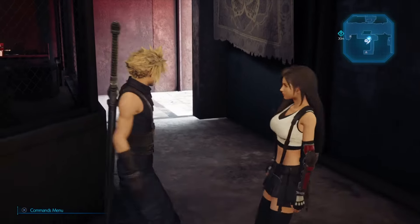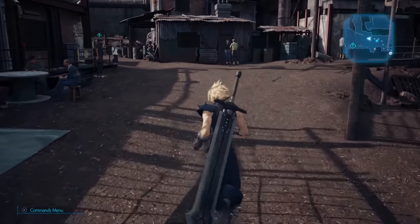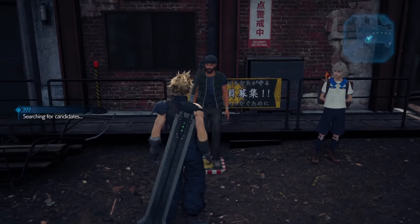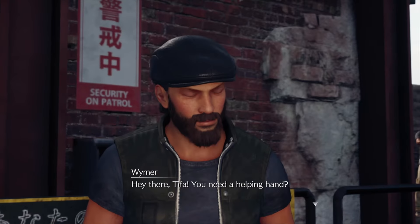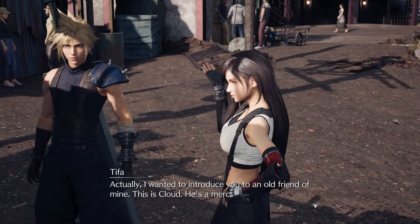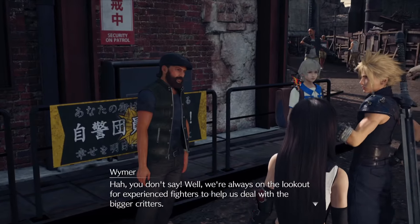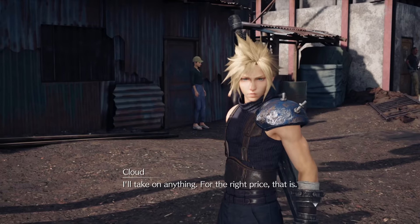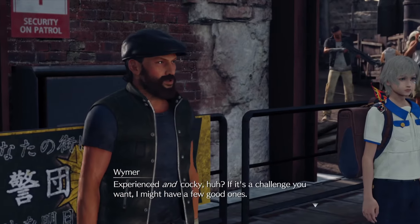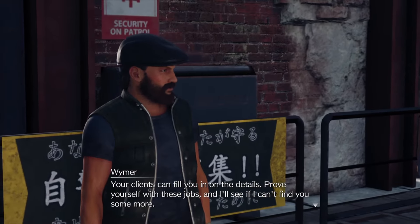We'll go ahead and head on over there to see what he's got to say. Weimer greets Tifa and says they're always on the lookout for experienced fighters to help deal with the bigger critters. Cloud responds he'll take on anything for the right price. Weimer says he might have a few good jobs - the clients can fill Cloud in on the details, and if he proves himself, Weimer will find him more work.